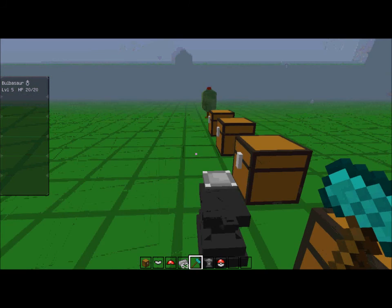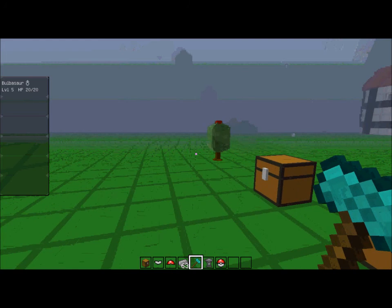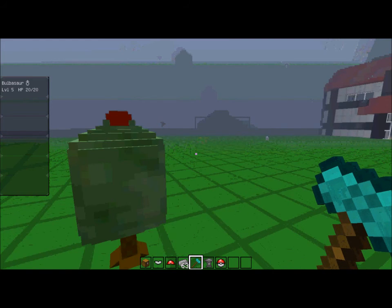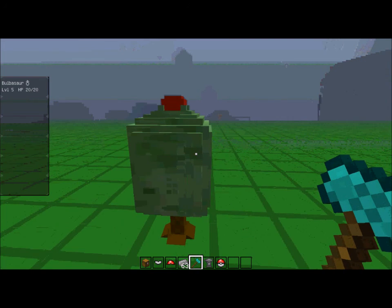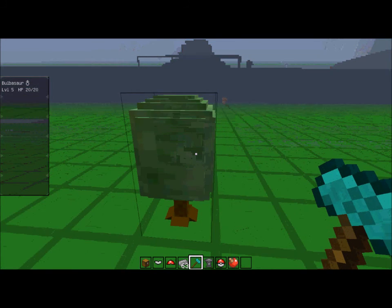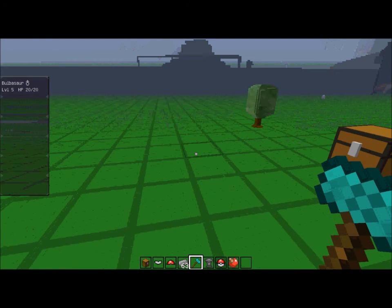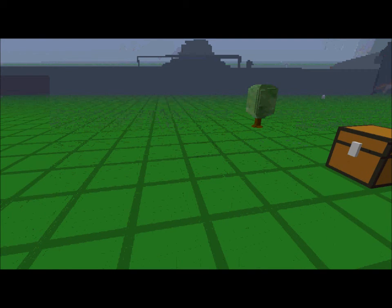I completely forgot about harvesting apricorns — you walk up to the apricorn tree, right-click it, and you get the apricorn. Then you cook it and all that — I've already shown you that part.